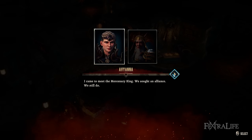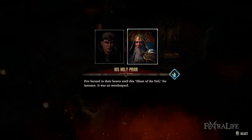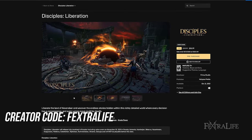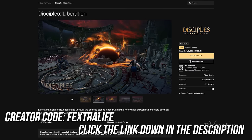If you're looking for a story-driven turn-based RPG with base building, light exploration, and strategic combat, then you may want to check out Disciples Liberation. It comes out tomorrow, October 21st, and costs $49.99 USD. You can use the link below to support the channel, and make sure you use our creator code if you're purchasing it from the Epic Store.